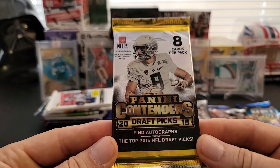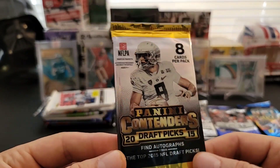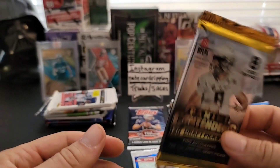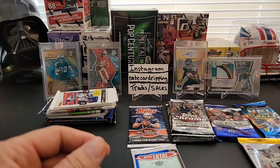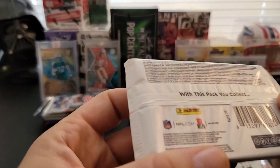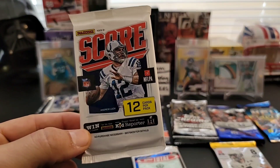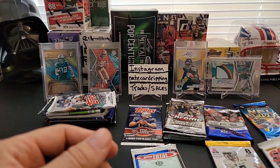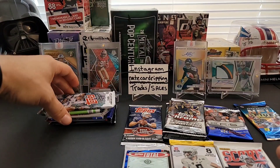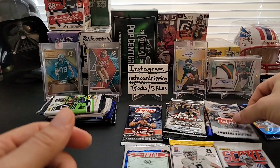2015 Panini Contenders Draft Picks - there are five autos per hobby box, so maybe we get lucky and pull a Mariota or maybe even an Amari Cooper. That's 2015. We also have a 2016 Score and a 2014 hobby Topps Football.